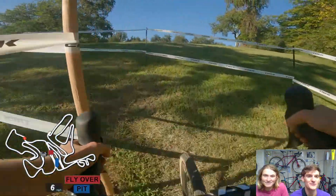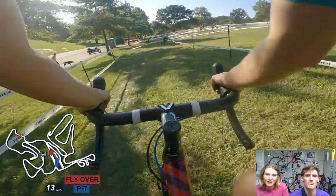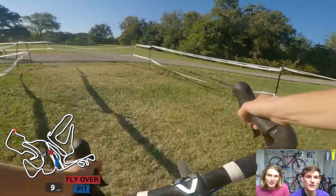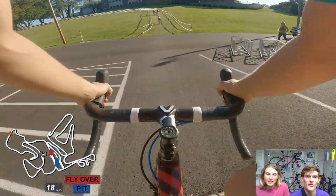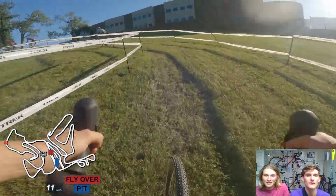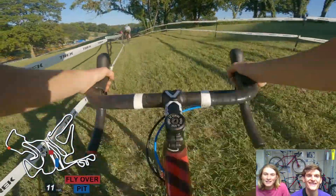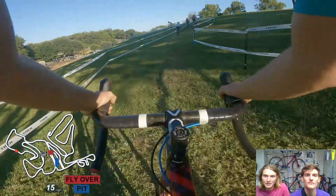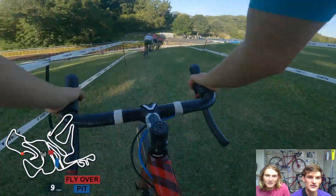Continuing on the course after the black bib barriers, there's a little uphill with kind of an awkward turn. If you do it in a straight line you can carry a pretty good bit of speed. At this point you're probably pretty tired in the lap anyway. This is sort of the last notable climb — a bumpy entrance kills some of your momentum, but you get a little recovery with some flat, fast turns and lots of off-camber sections.